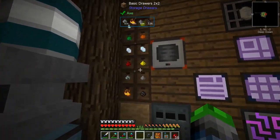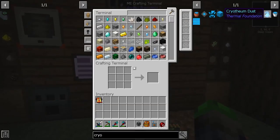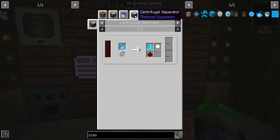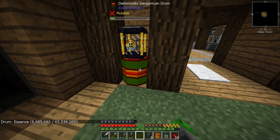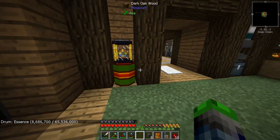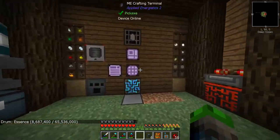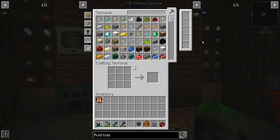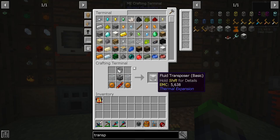For our cryothium quest, we've made the snowball maker — the glacial precipitator — so we have redstone and snowballs at our disposal. We need blizz powder. The best way is a fluid transposer: put essence in with snowballs. We have 8 million — about 8,687 buckets — of essence, so we'll be working on that today.